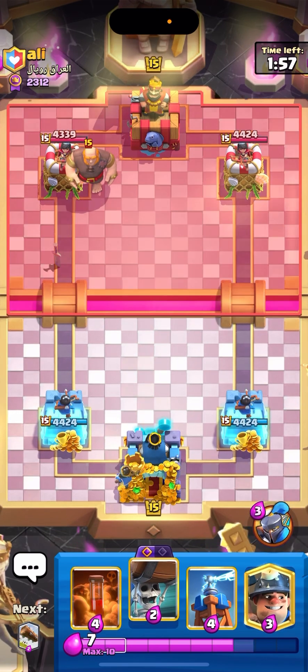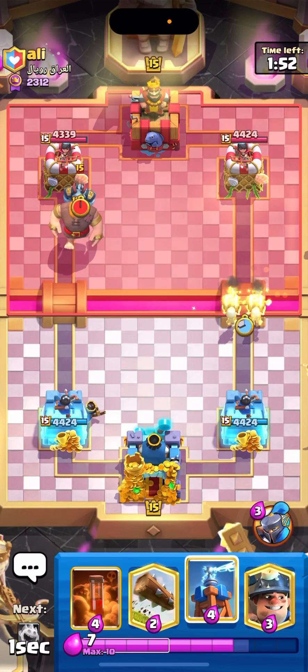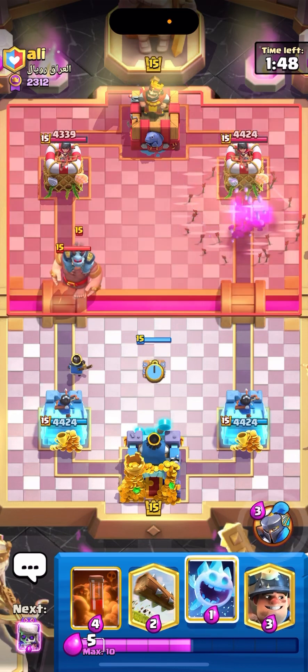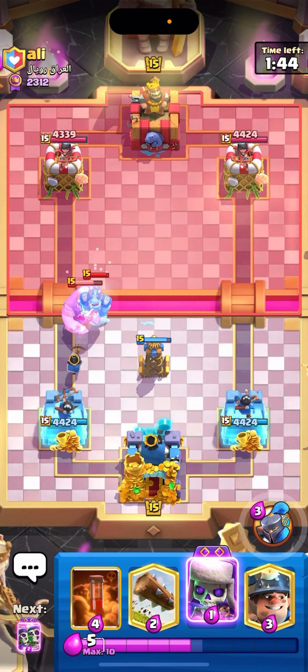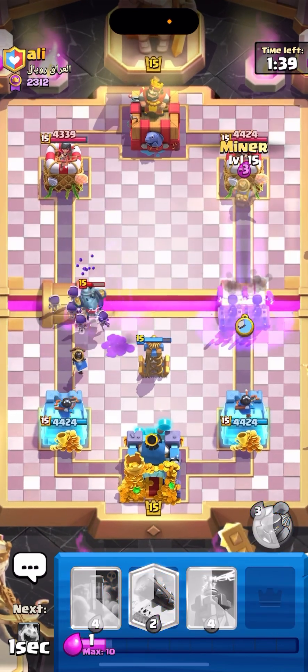Let's see what we can do. Let's go Wall Breakers, open the lane. Okay, looks like he's trying to push I think. Let's force Arrow that. I'm not gonna pop the Little Prince's ability unless I really need to. That's where the evil steady is here — let's go for the Wall Breakers plus Miner push.